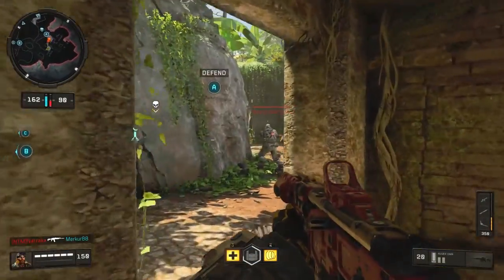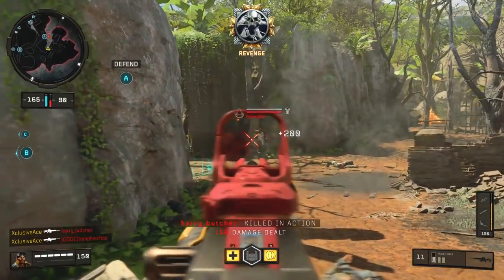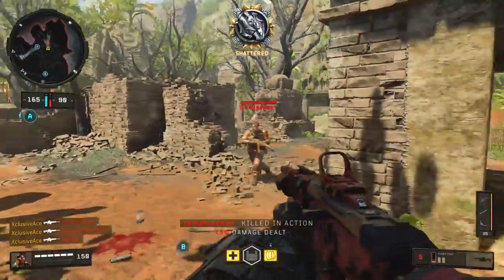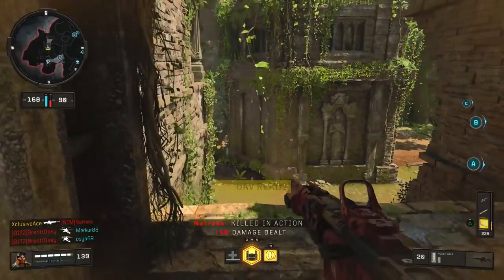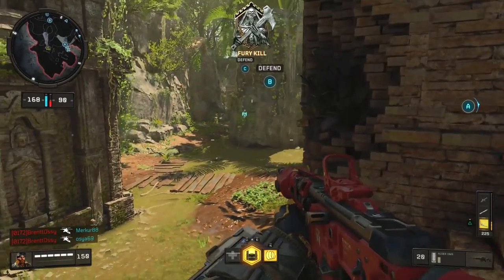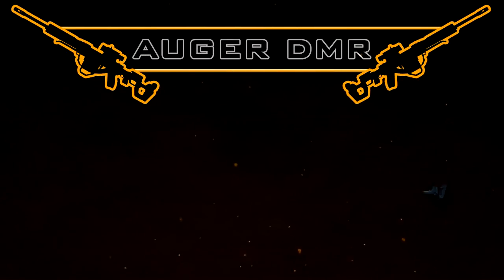What's up guys, I'm Ace, and welcome back to another Gun Guide. This is the series where I go into great detail with all of the stats of every one of the weapons in Black Ops 4 multiplayer. We've finished off every assault rifle that launched with the game, so it's time to move into the tactical rifles, and today we're going to be covering the Augur DMR.